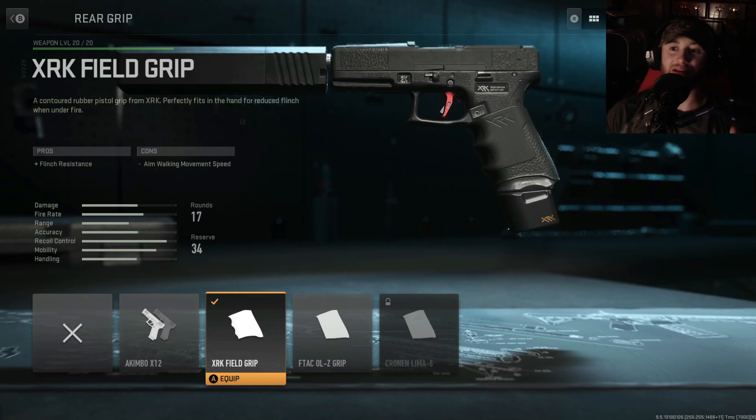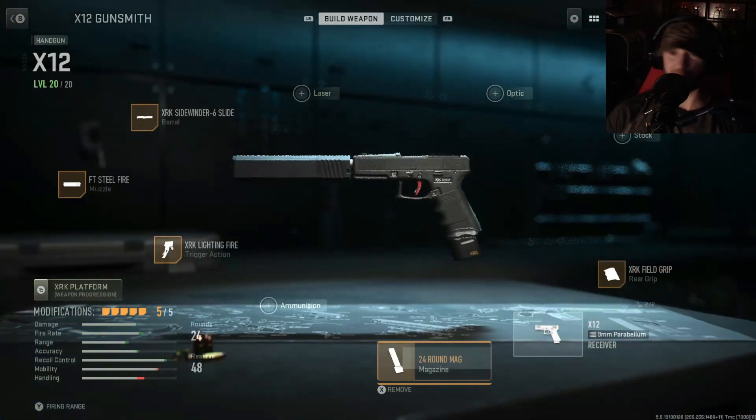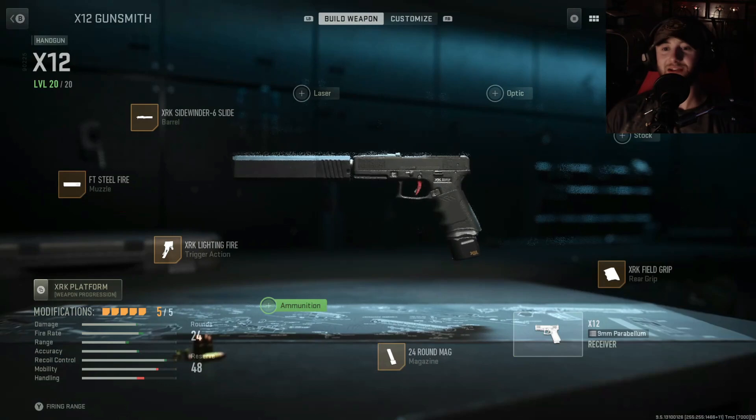Flinch resistance is very important because a lot of times you'll get lit up or shot at — even if you get the first shot off, if they have a sub or AR they'll start popping shots and the flinch resistance comes in really handy. With all that said, let's hop into a match.